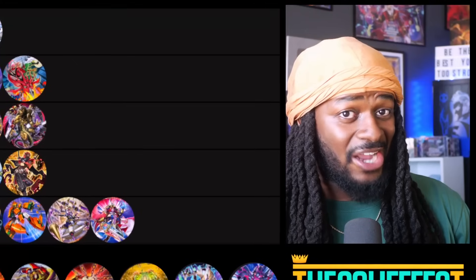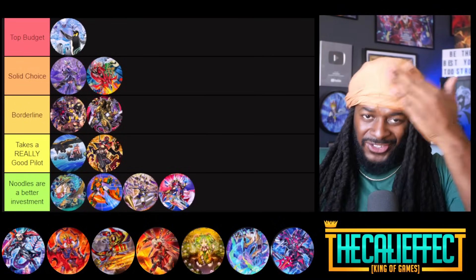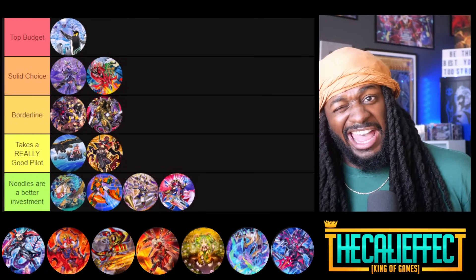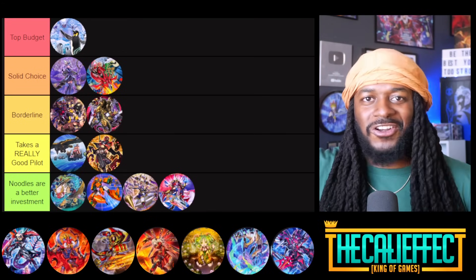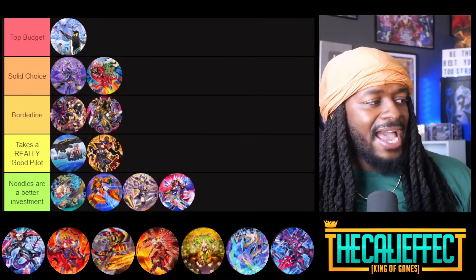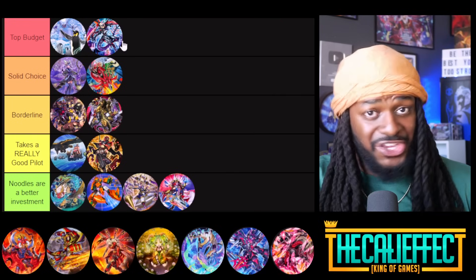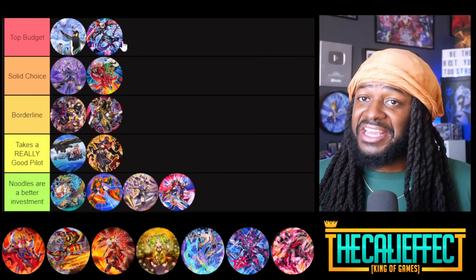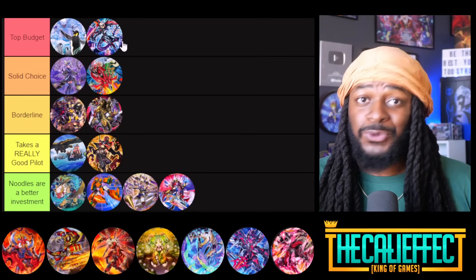Dinomorphia — what's really cool about it is that it skirts most of the hand traps in the game: Impermanence, Effect Veiler, Ghost Belle. This deck is built on trap cards, and using those trap cards to summon monsters that if you negate, you'll use more trap cards. This deck has been going on a tear topping regionals. Dinomorphia is one of the top budget Yu-Gi-Oh decks — Dinomorphia players, you won me over.